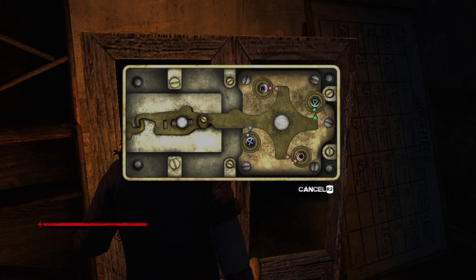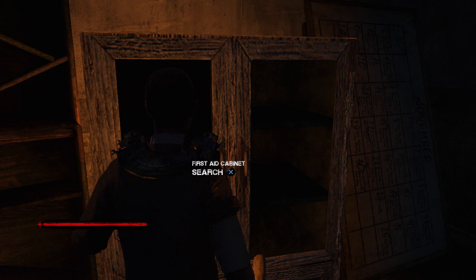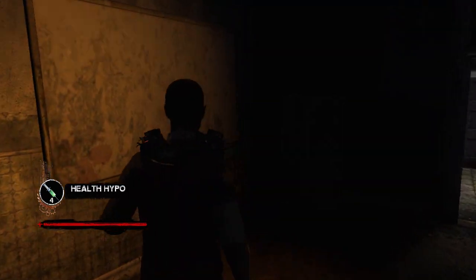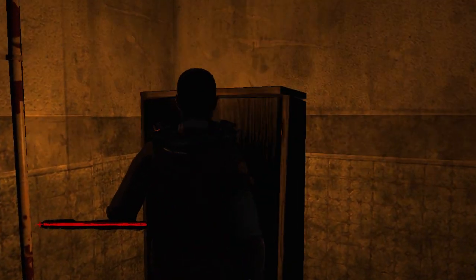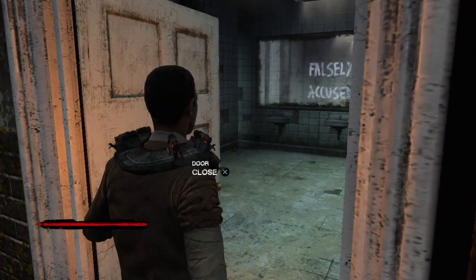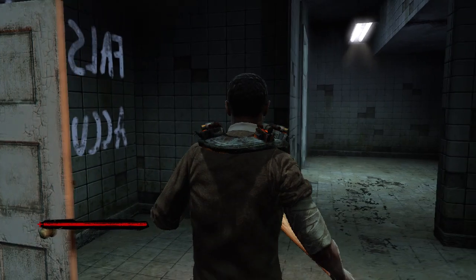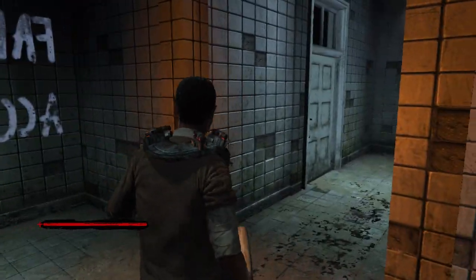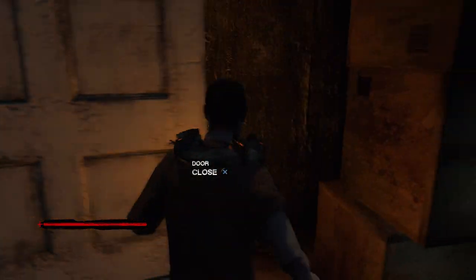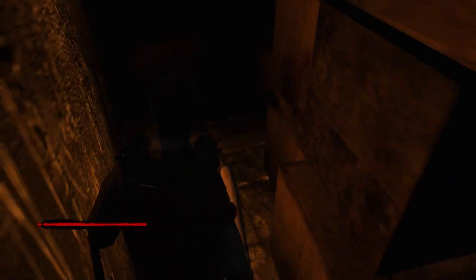Let's see if I can get him all this time. It's so hard to get it that fast. There we go — nice. Doing pretty good so far. Got some shotgun ammo. Falsely accused. Okay, what's this say? There we go. All right, there's nothing back here — I thought there would be something secret back here.